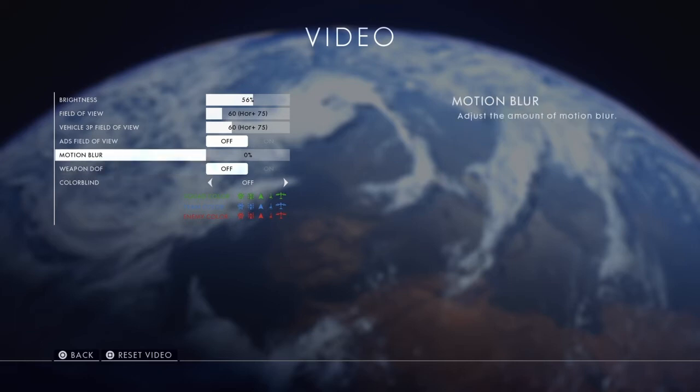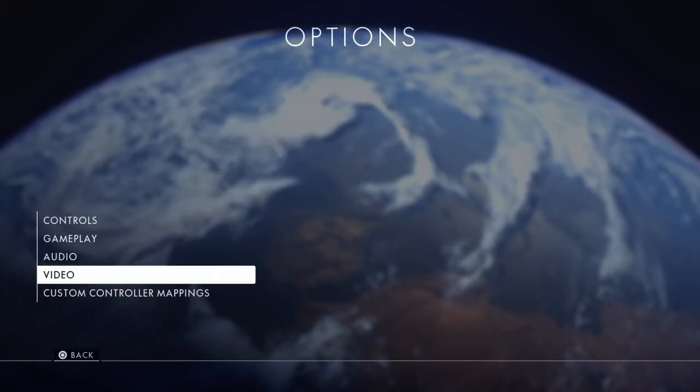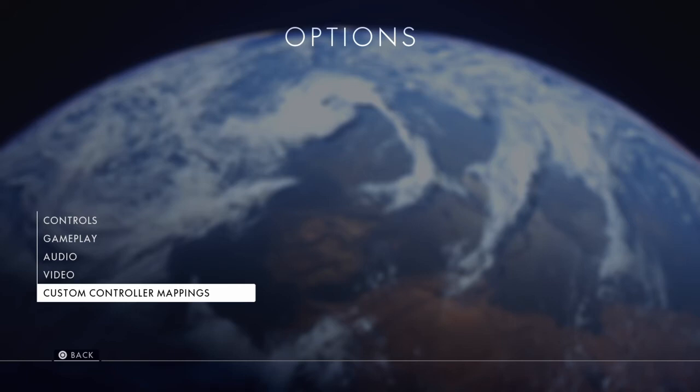If you're hit by a grenade or something and you're woozy with people running by, motion blur will make everything blurry. And DOF — you may have noticed that when you zoom in, the scenery around your scope gets blurred out. If you turn DOF off, when you're zoomed in you can see everything clearly around the scope as well.